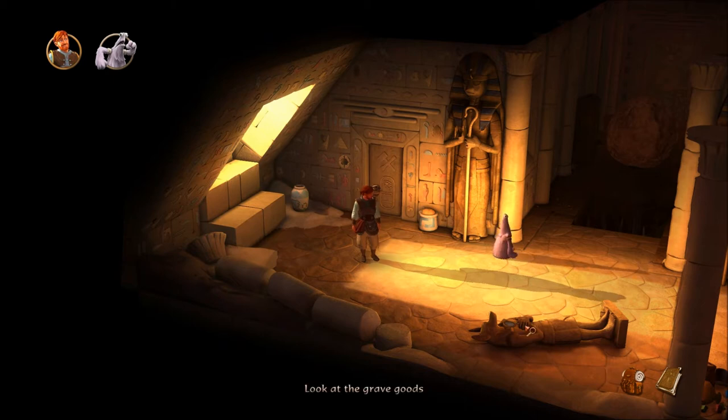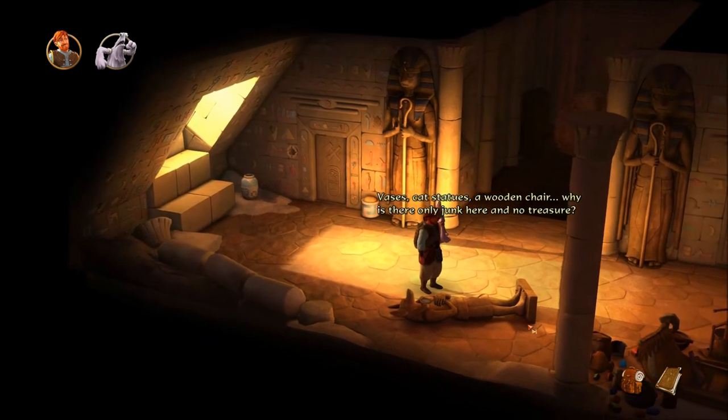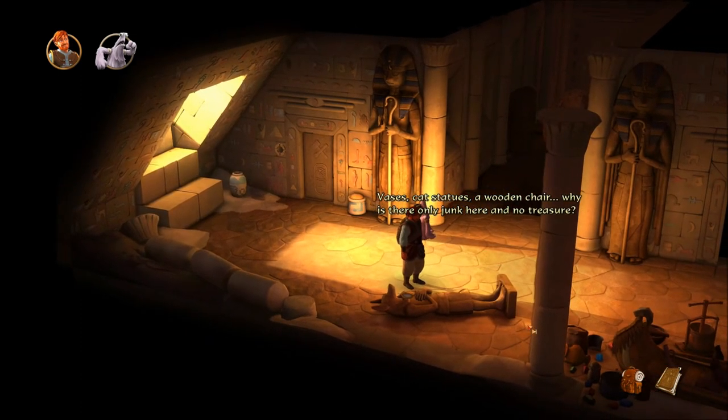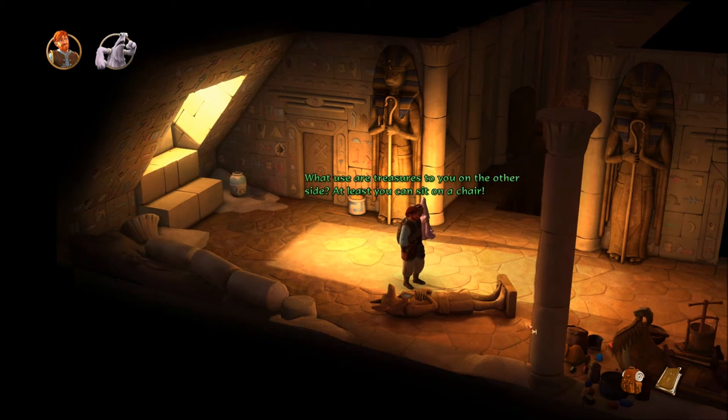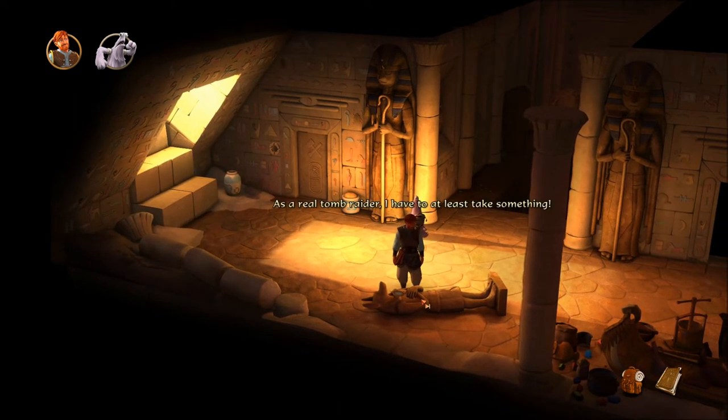Look at the grave goods: bases, cat statues, wooden chair. Why is there only junk here and no treasure? What use are treasures to you on the other side? At least you can sit on a chair. As a real Tomb Raider, I have to at least take something.